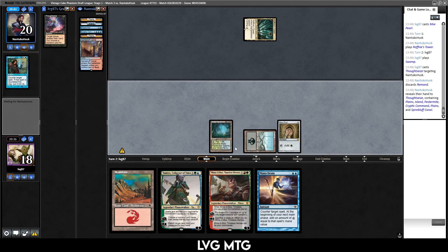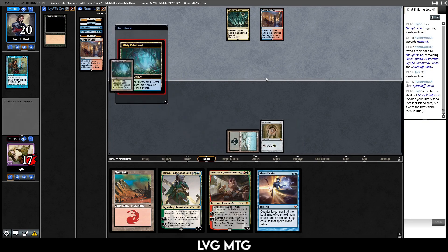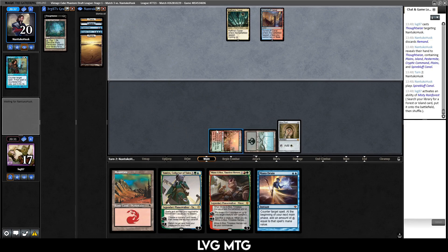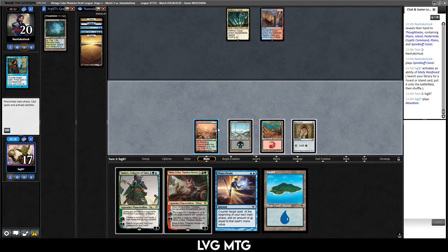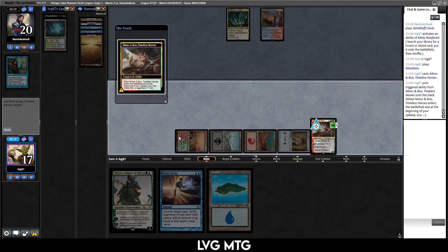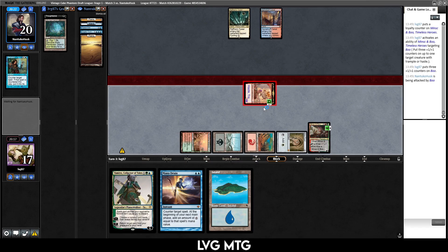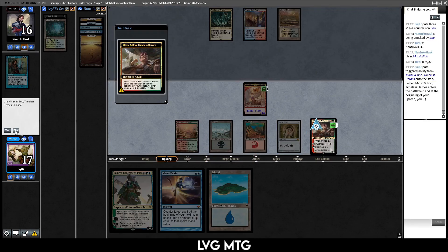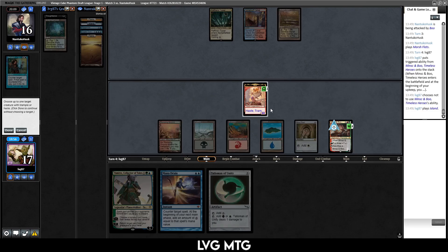Don't think I should fetch here. Oh, that's perfect — that's easy. Remand, Cryptic Command, Pestermite. Let's take the Remand and then next turn we get to slam Minsc and Boo. Kind of sucks that we don't have a Breeding Pool — at least I don't think we do, no, just a Stomping Ground. Well, our mana off of this is pretty awkward. We drew a blue land, so at least we can play Tamiyo. If they drew a Counterspell here that would suck, but let's make a big angry hamster for four. They played Marsh Flats.